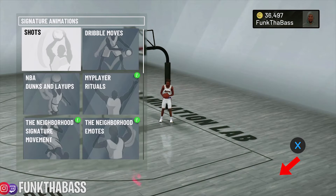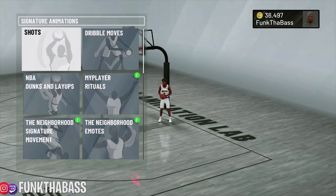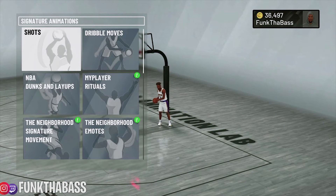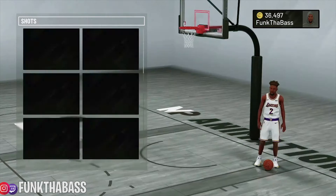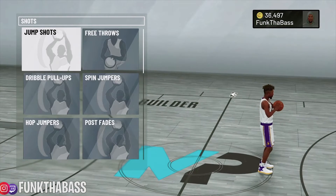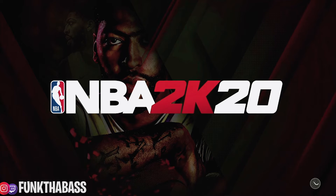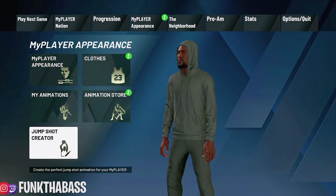Some people said that when they deleted their jump shot that they created and then made it again, it didn't stick to that player. Well, they probably had jump shots that they already bought and didn't realize it. Because when you're making your jump shot, you're basically blending three jump shots — the base is still part of the jump shot. So you just come here, go to jump shots, and purchase everything. You're probably going to do this twice because your cart can hold no more than a hundred items. Then make sure your jump shot in the jump shot creator is deleted. After that, create your jump shot.